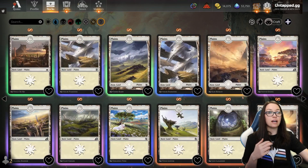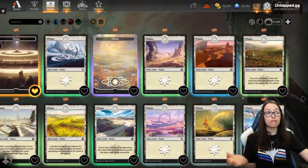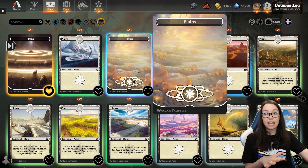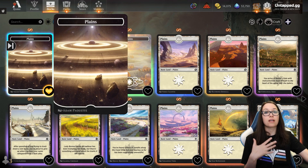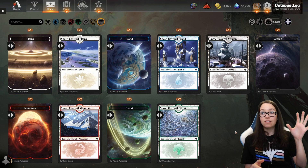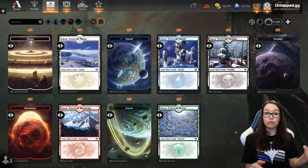I chose the planetary infinity lands as my favorite. They have two different ones — the planets as well as the galaxy versions. I chose the galaxy versions. Then you'll shrink the tab back, and this is going to show you all of your favorite defaults.